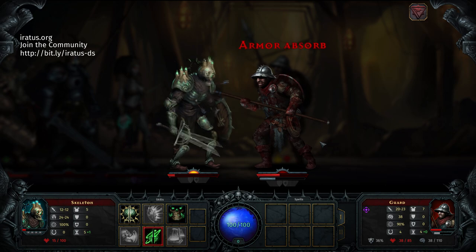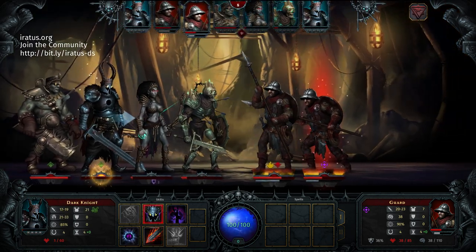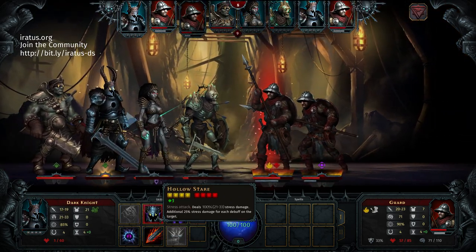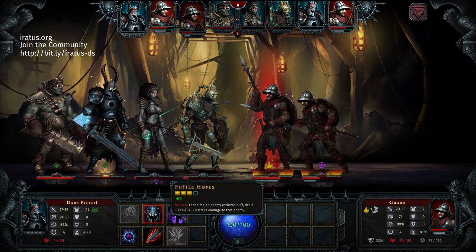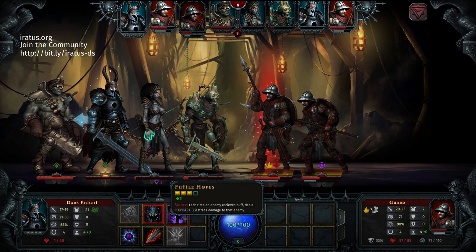The demo features four minions: a skeleton, a zombie, a Dark Knight, and a Bride of Erathus. Each of them has a bunch of different abilities that are pretty useful, and these abilities seem to complement the other units quite well.